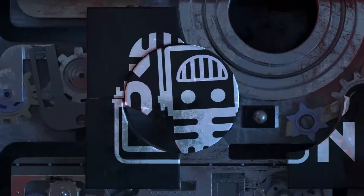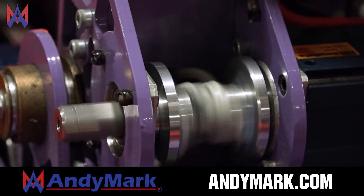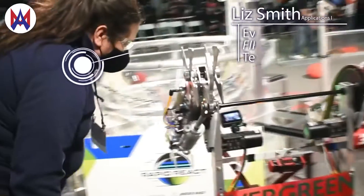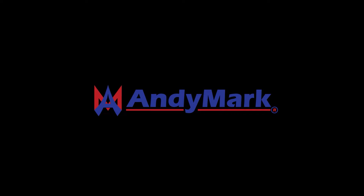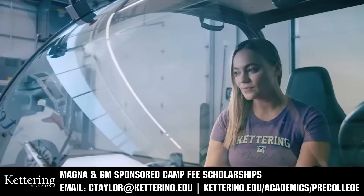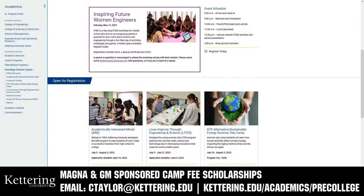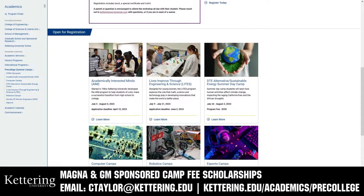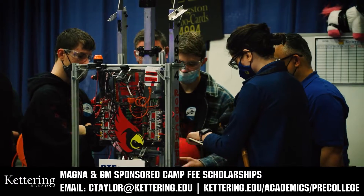This video on First Updates Now is made possible by viewers like you and also the following sponsors. Animark has parts and products designed specifically for FTC competition and First Tech Challenge teams. Many Animark staff are FIRST alumni, mentors, and event volunteers. Visit Animark.com for all your educational robotics needs. Kettering University has over 25 pre-college camps and learning experiences, from computer science and engineering to leadership development and first-paced camps for first graders to graduating high school seniors. Magna and GM sponsored camp fee scholarships are available. Email ctaylor at kettering.edu for more information.